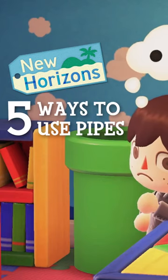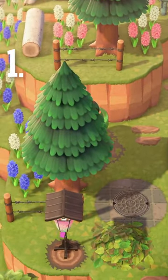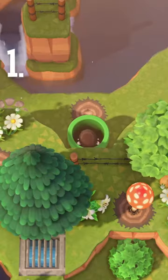I'm going to be showing you five uses for pipes in Animal Crossing New Horizons. Number one: place just two pipes on your island so you can go to and from one specific place. If you place more than two, it's going to be random.